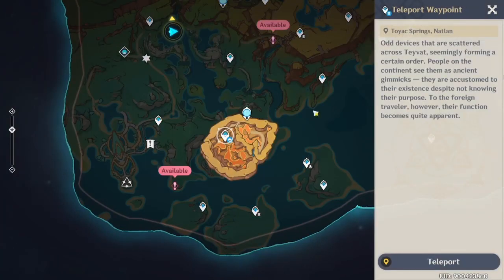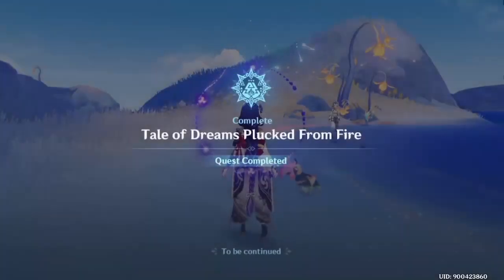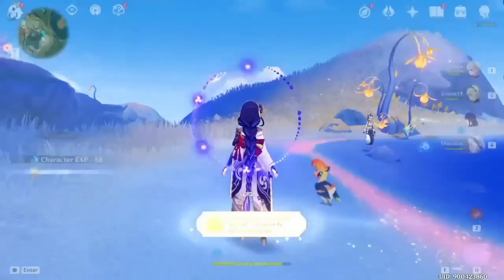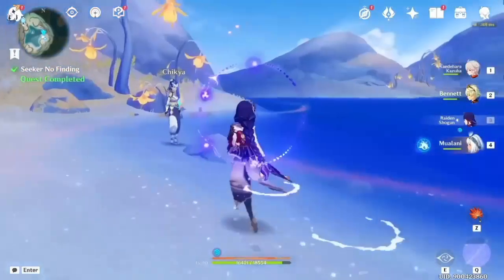The second location where you can get the fragment is from the world quest in this area. Once you've completed the world quest 'Tale of Dreams Plucked from Fire,' you will be rewarded with the Iridescent Inscription Fragment automatically as part of the quest reward.